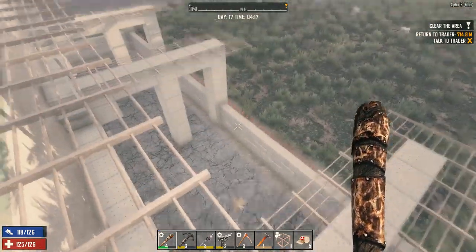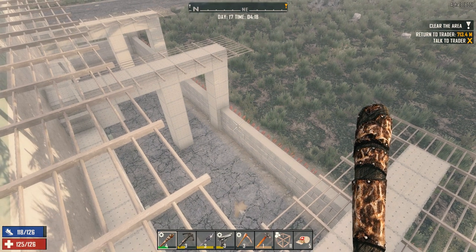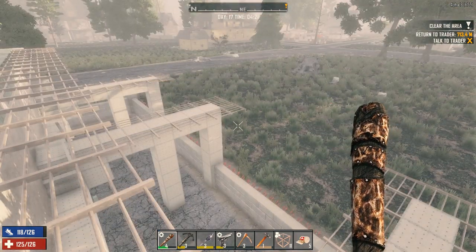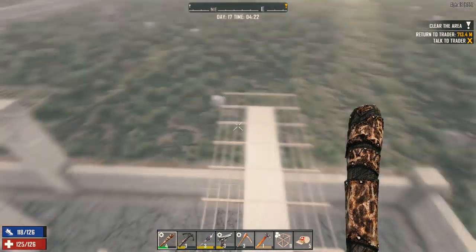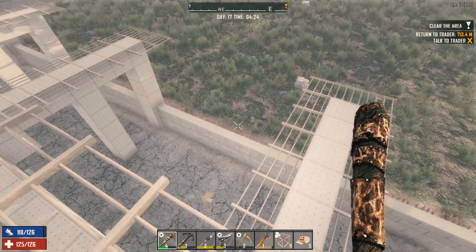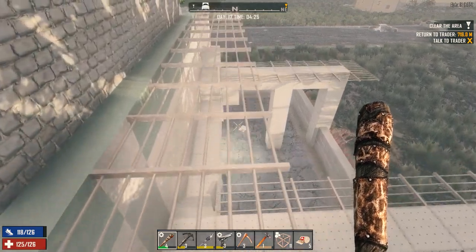After that alternate horde base in the game I've been playing on the side, that base got completely obliterated — well, not obliterated, but it was a day 30 horde and it was a tough one. And the way I've got things set up here, this just is not going to work. They will just wreck this place.